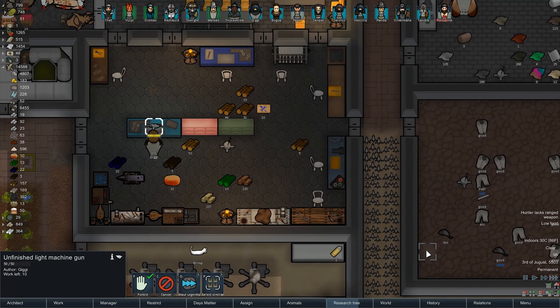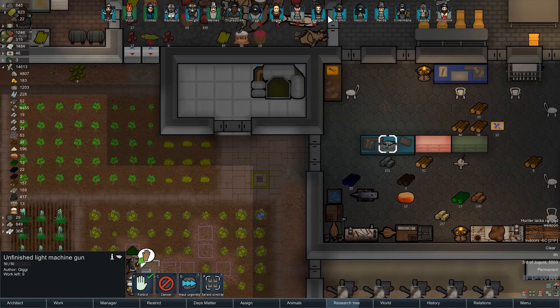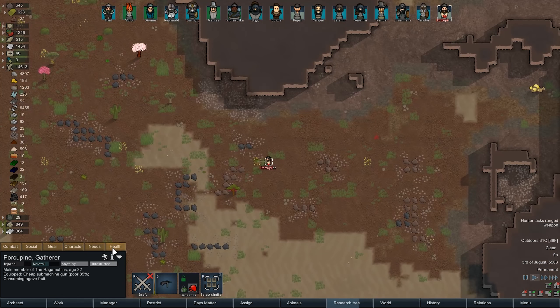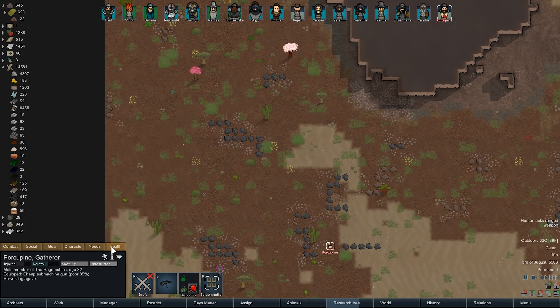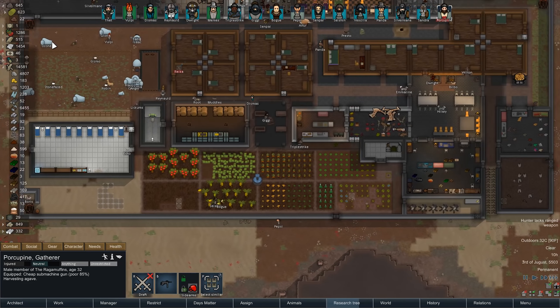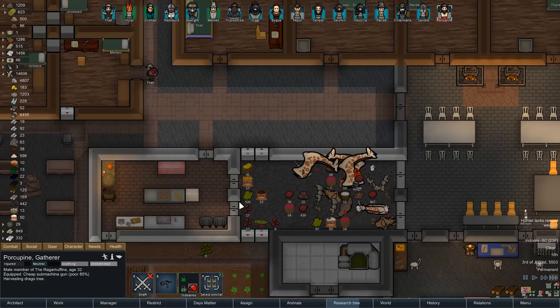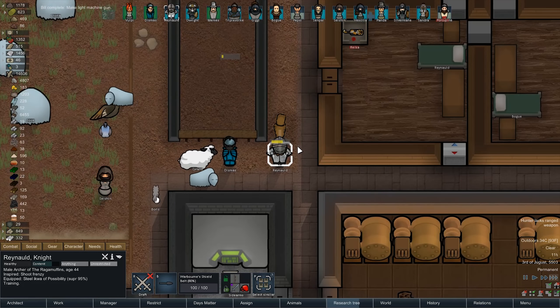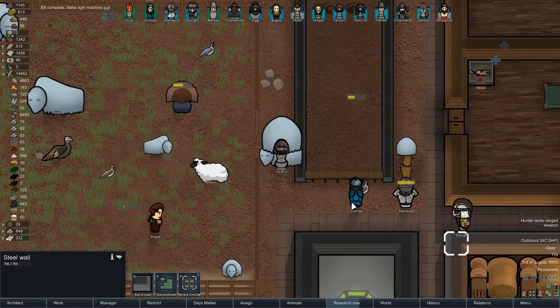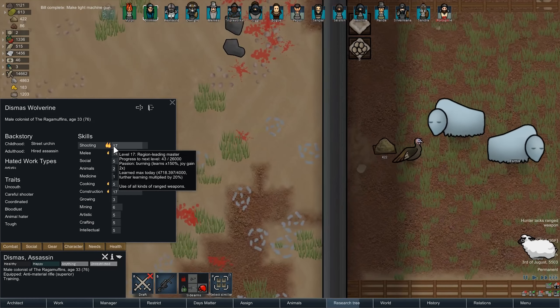Come on, Gigi, get that light machine gun done. I want this one here. Well there she goes. I guess you don't have to do it immediately. Now the man's in a good mood. He's done it, he's ascended to a decent state of mind. Which is really all I needed. Raynald and Dismas still training - I assume Dismas is only training because he has nothing else to shoot.